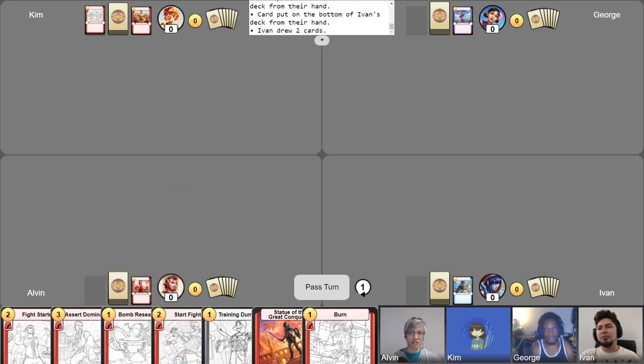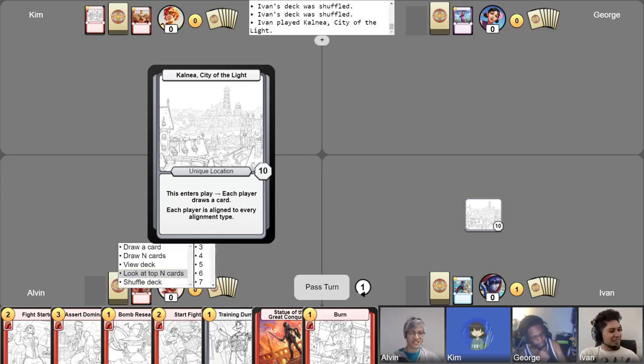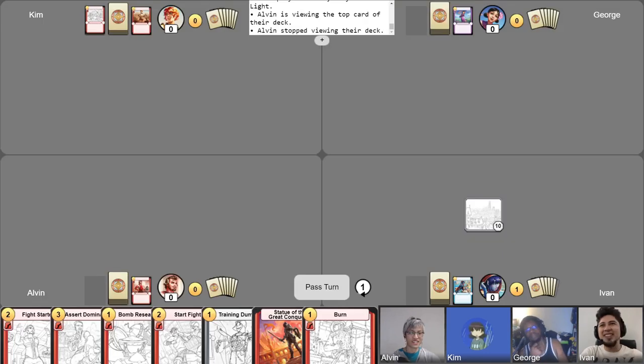That's it for the intros. Mulligans have been complete. Let's begin the game. I think to start off, I will play my Kalnea for sure. You always seem to get this on your first turn. The cards love me, Alvin. And I invite you all to draw a card and look at it and put it back on top of your deck.